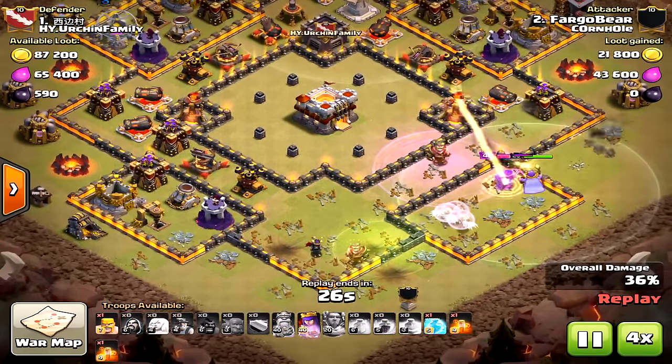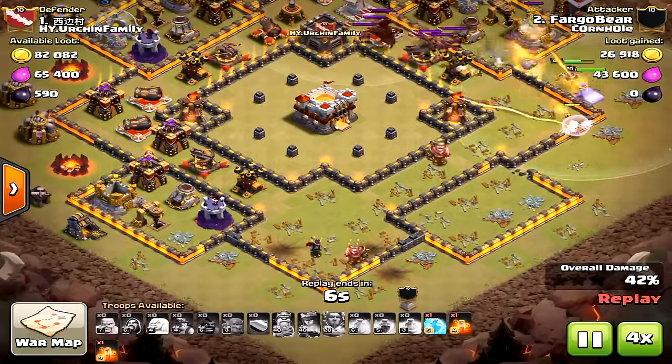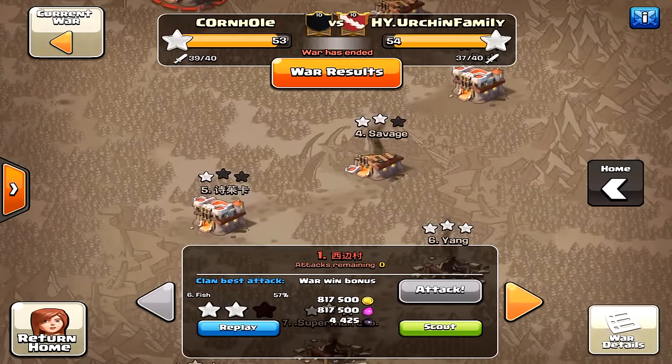Anyway, I'm going to speed it up. Thanks for watching — use the miners, you'll like it. It'll help Town Hall 10s take on Town Hall 11s, and even as a Town Hall 11 it's useful to have miners in your back pocket when you need to reach the Town Hall. Thanks again for watching, we'll see you next time — Halo out.